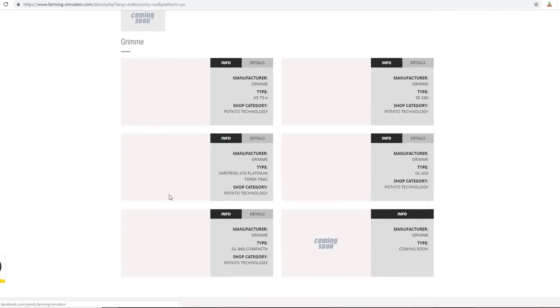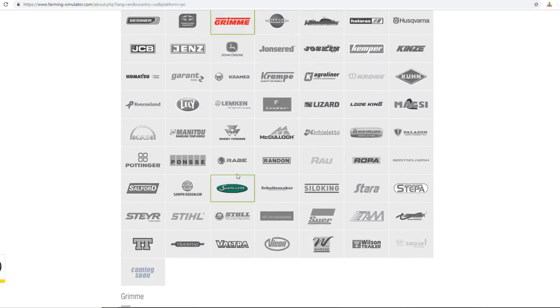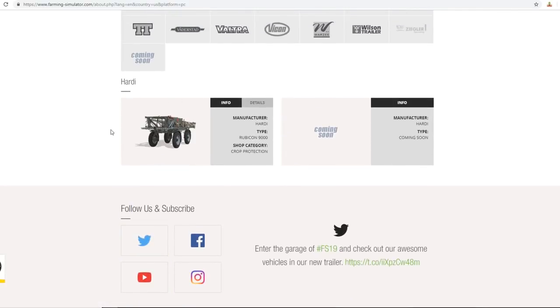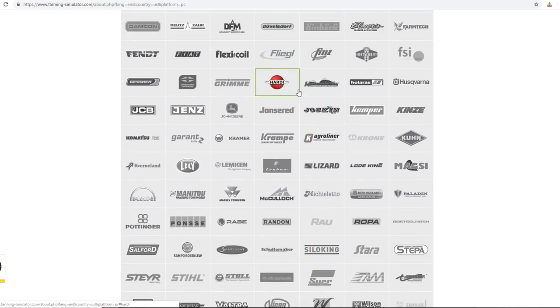Greg has a plow and a trail lifter - I'm kind of interested to know what that is. Grimme - we're getting a new potato harvester, still same brand but new harvester, which I'm kind of excited for. I love potato technology, guys - potatoes is where it's at. Hardy has a sprayer, it's alright.